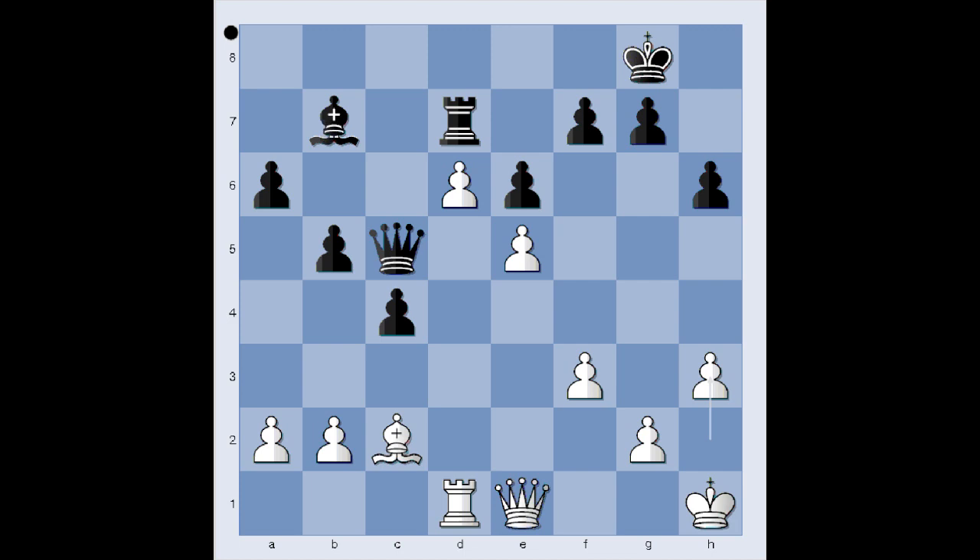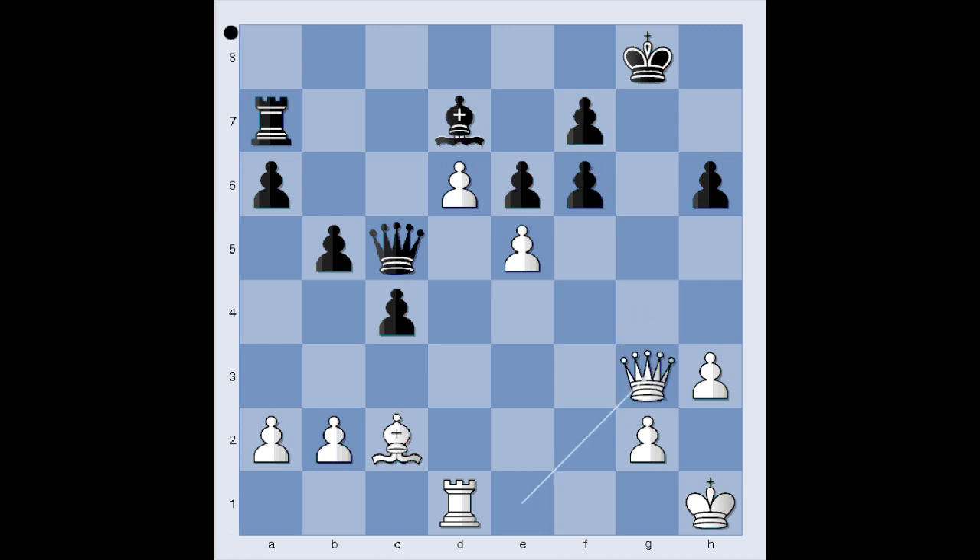Bishop to c6. f4. Rook to a7, making room for Bishop to d7. f5. Bishop to d7. And now f6. Black has to make a choice: g6 or pawn takes pawn. In the game Black played g6. If pawn takes pawn on f6, then Queen to g3, check, and after King to h8, Queen to f4 — this doesn't look good for Black.